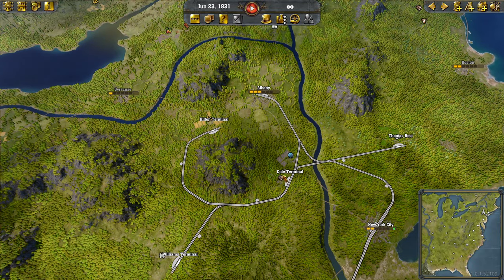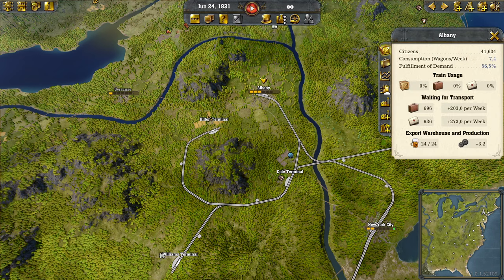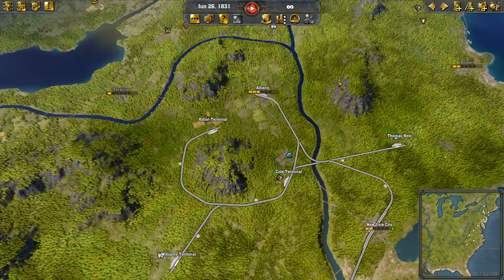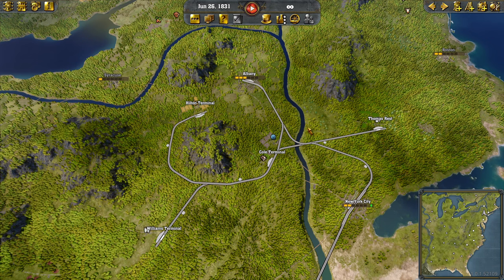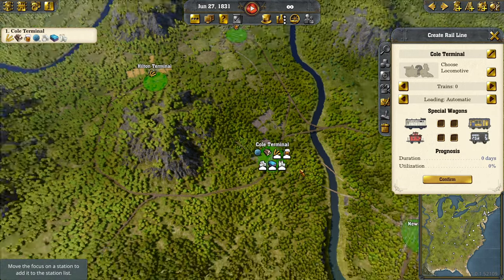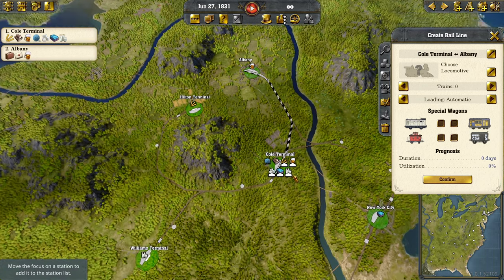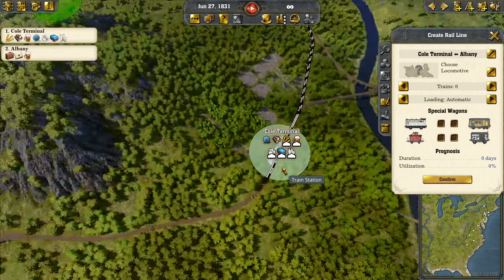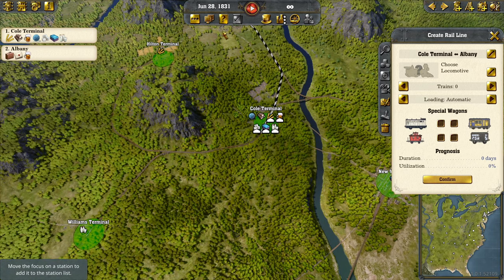Now we're gonna make the first train to Albany. I'm going to check in Albany what it needs — actually it's easier to say what it doesn't need. It doesn't need livestock, it doesn't need wool, it doesn't need coal. It needs everything else, and it produces beer with grain so the grain demand is a lot higher. So we make a train from coal terminal to Albany. I'm going to keep the station here at just those two tracks for this example, but in your game once you have more than two cities, you can deliver five, six, seven cities from this warehouse.